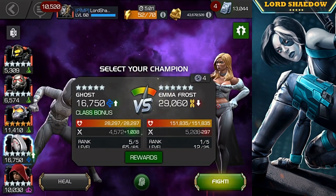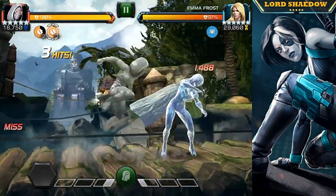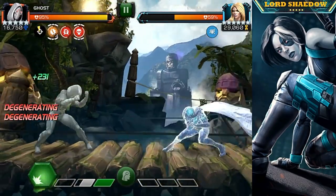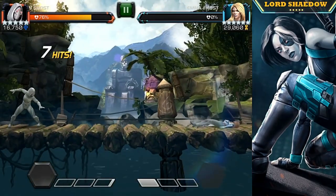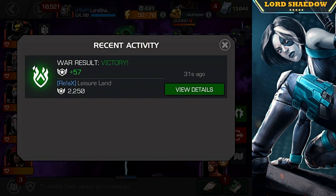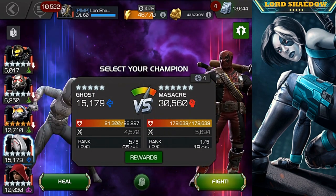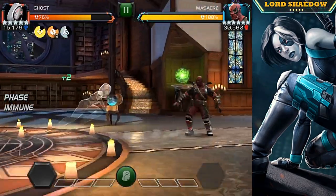I made sure I was on the right path — this is the easiest path and you only have the global node to worry about. Even if you don't have Ghost, other champions that work well here include Captain America Infinity War and Hyperion — pretty much anyone with a strong heavy attack. With Hyperion, I always parry heavy so I don't have to worry about the furies, and you can spam the special one or special two to take them out.